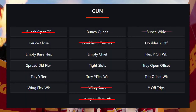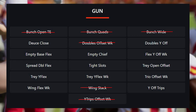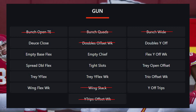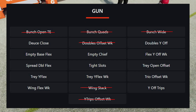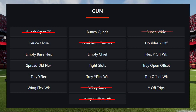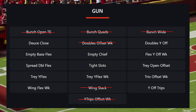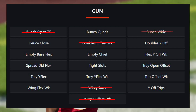In gun formations, some were removed but in my opinion the ones removed were the lesser effective ones: Bunch Open Tight End, Bunch Quads, Bunch Wide, Doubles Offset Weak, Wing Stack, Wide Trips Offset Weak, and Wing Flex Weak. What replaced them makes this playbook very fun. The new Normal Y Off Close is a nice gun doubles formation to one side with a compression set to the other, offering unique play designs and jump touch passes. Doubles Y Off, Flex Y Off Weak, and Y Off Trips were already in the KC playbook, but Y Off Trips now has some exclusive plays like Deep Stick that make it more special.